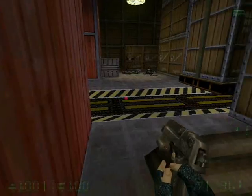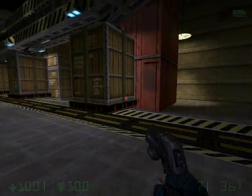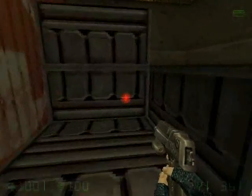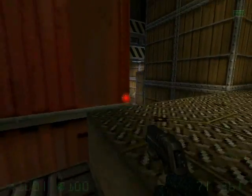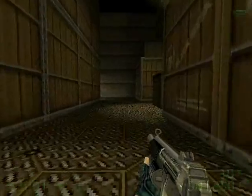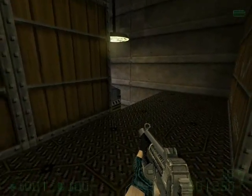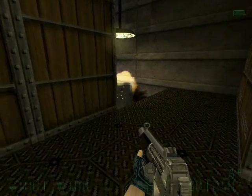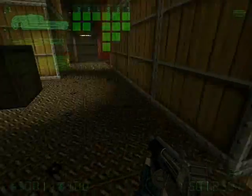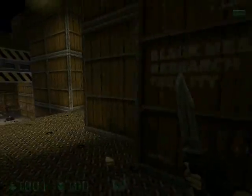Now what we're going to do is go along the tracks with the crates, down this way and just head up here. I like to be quiet in this section because there's a Black Ops guy. I have my machine gun grenades ready and I just fire two grenades down this hole right here. He's dead — there's his gun. Quite efficient. You can break open these crates over here and get some more machine gun grenades, so there's no penalty in using them here.